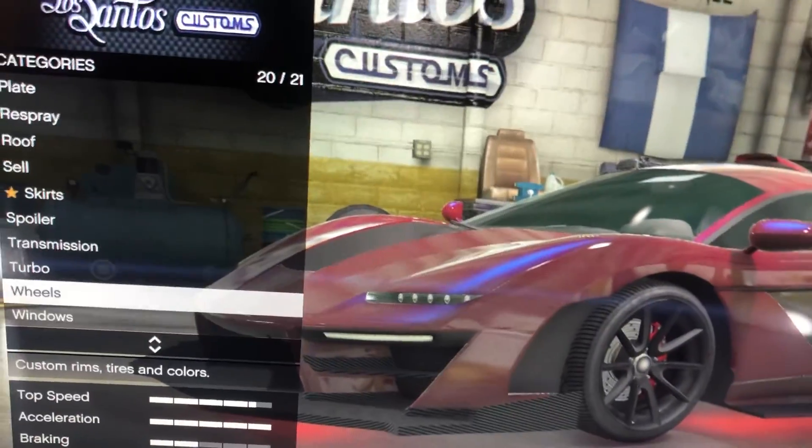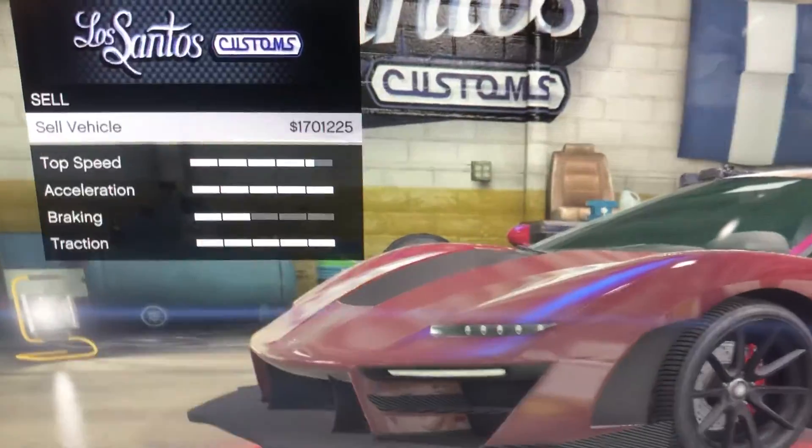Okay, so my Zentorno — let me park it in the garage. This is like the car — it's red with a blue pursuit, as you can see. It looks pretty cool, I'd say. Let's sell it — 1.7 million, just a little bit.